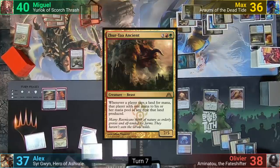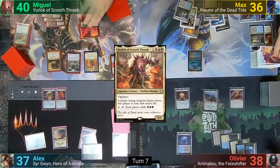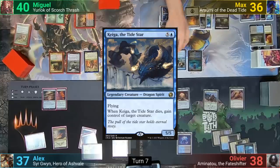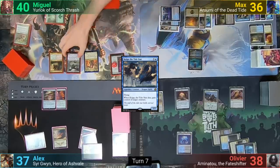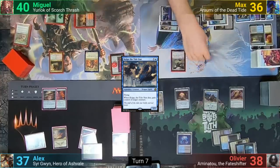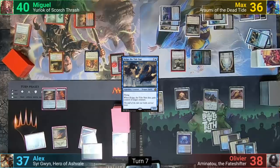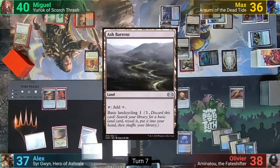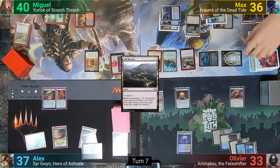Miguel plays a land for turn, taps enough for a Xurta Ancient — he now has double the mana from his lands — and uses some of it to cast Yurlock, then passes. Max plays a Morphic Pool for turn and taps only 3 lands to cast Kaiga. He then activates the Tower to sacrifice it for 2 black mana, and the on-death trigger lets him steal Miguel's Black Dragon. Max then activates Rumi, exiling 3 cards from his graveyard and paying 6 mana to Encore the Legendary Dragon, making 3 token copies. He has to resolve the Legendary rule immediately, sacrificing 2 of them — this lets him steal the Xurta Ancient and Thalia's Lancers. He then cycles an Ash Barrens to find a Swamp, goes to combat, hits Olivier with the Kaiga token, passes, sacrifices the token at end of turn, and steals Yurlock.